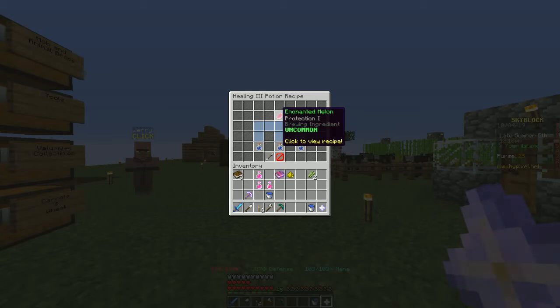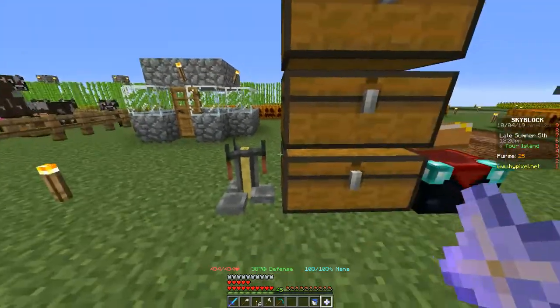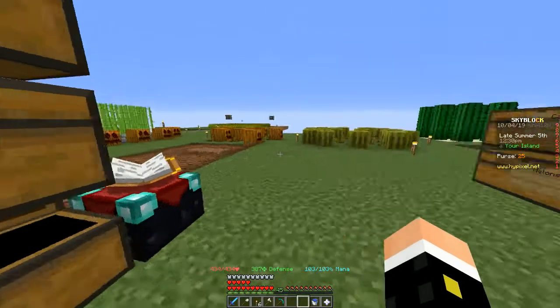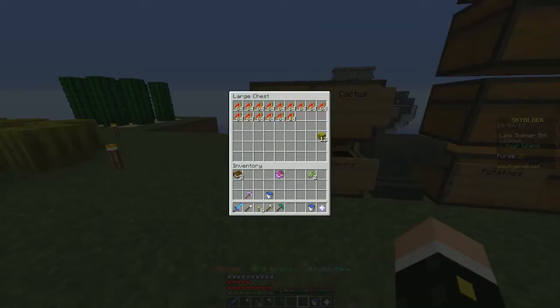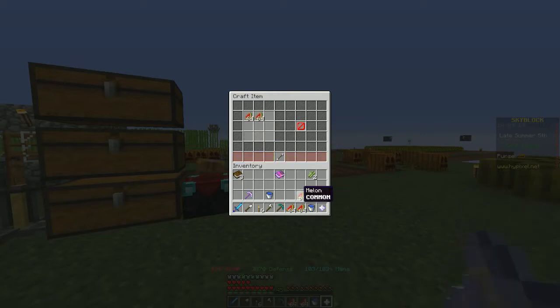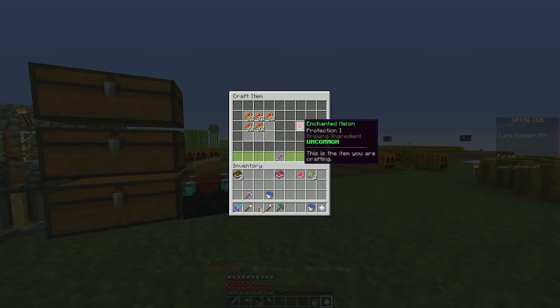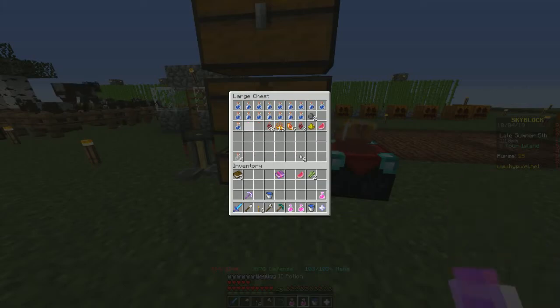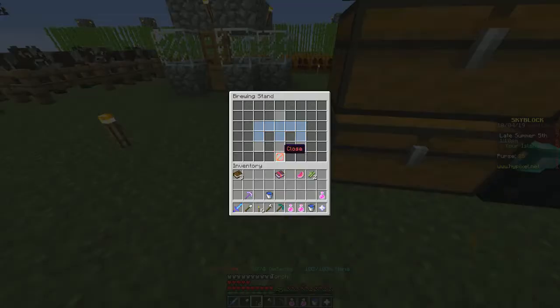Enchanted melon — what's four glowstone dust again? We know we need enchanted melon. One enchanted melon will be five of these: one, two, three, four, five. Hit up a crafting table — that gives me two. Save one. See if we can get two in a row here — that'd be a miracle if I've got it figured out. So place the one in the middle, enchanted melon.